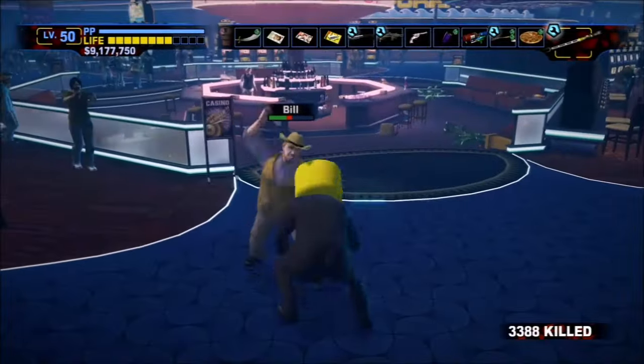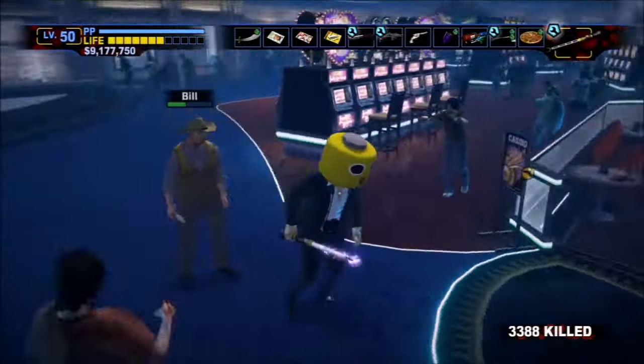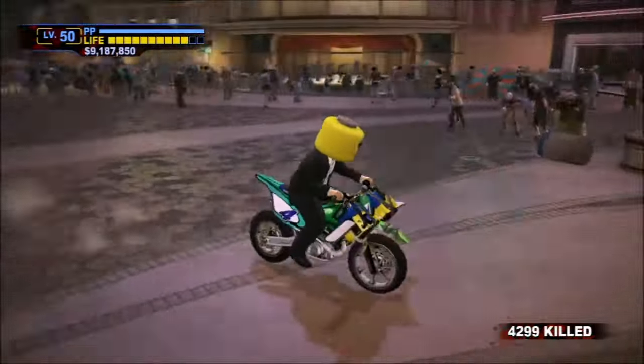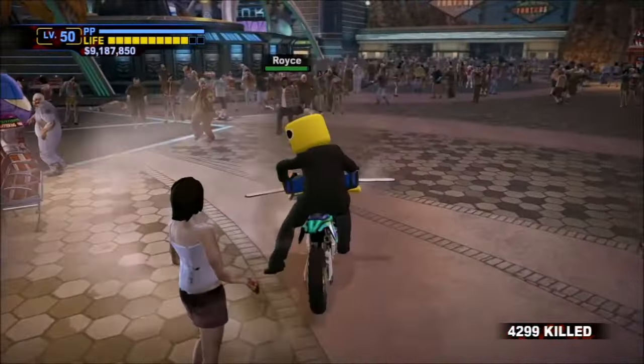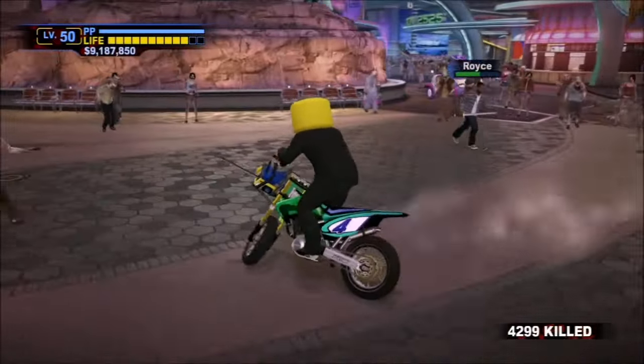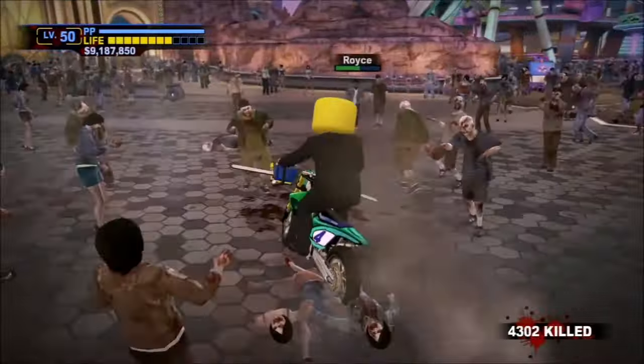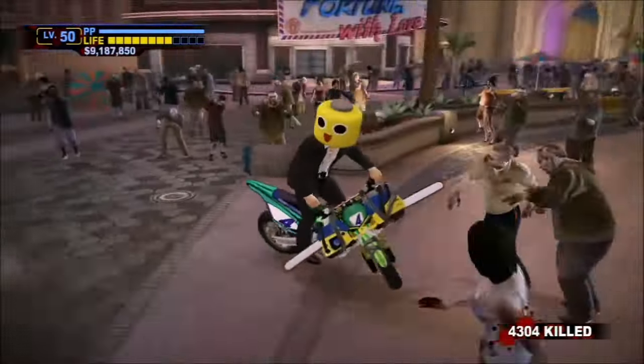Regardless, Bill marks the start of survivors getting pretty powerful with melee damage, but he's otherwise pretty unremarkable. Royce appears in the Uranus Zone at 2am, in front of the giant robot Stacy uses for that boss fight. He's armed with a broadsword, which could be a joke on having razor-sharp wit as a comedian — but that's a bit of a stretch, even for me.